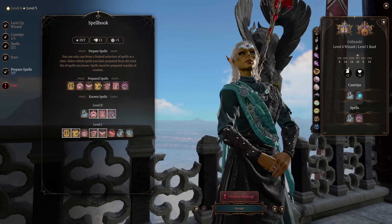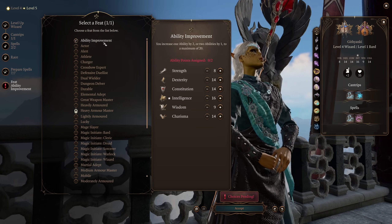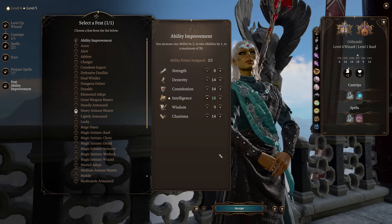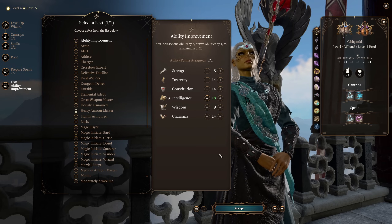So I would definitely recommend keeping Blindness in your loadout. Next up, we do get to choose a feat, and we are just taking an Ability Score Improvement and bumping up that Intelligence as quickly as we can. Remember, higher Intelligence means higher spell save DC, which means more chances for your enchantment spells to go off, and you want them to go off as much as possible.